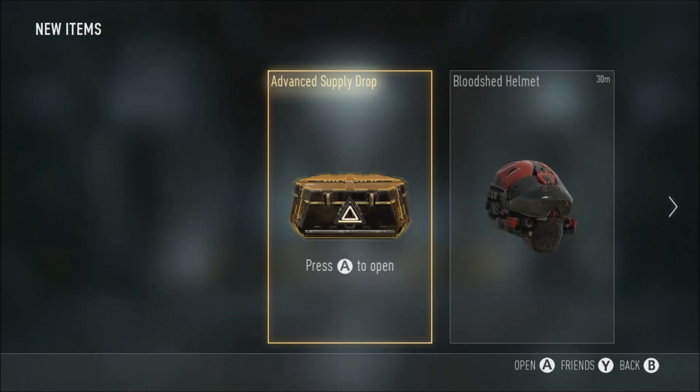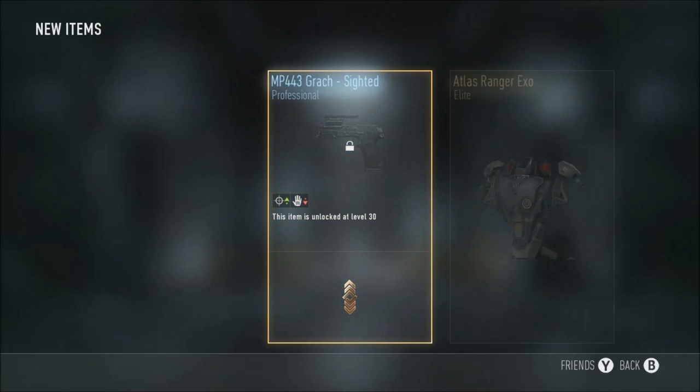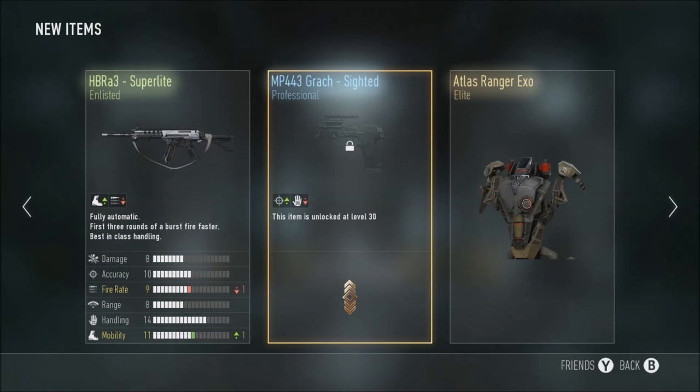I'm back with another singular advanced supply drop because I hit level 20 of Prestige 10 - that's sick. We got an MP453 Grach, Atlas Ranger Exit which we've already got, and the HPI Super. What's happened - I went from getting elites every supply drop to not getting anything good at all.